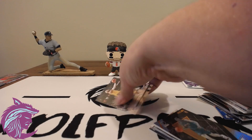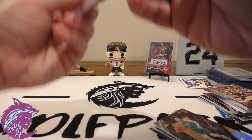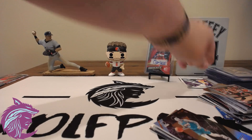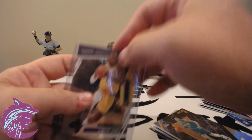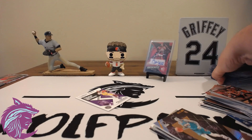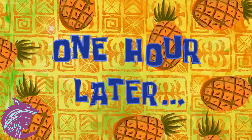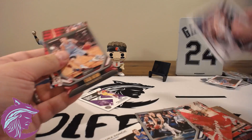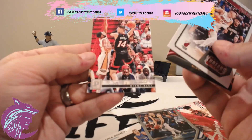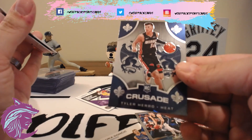This was so fun — it makes me feel like a kid again opening stuff like this. So let's go through some stuff. I'm not going to sleeve up that LeBron Chronicles — Chronicles base is some of the weakest looking base cards I've ever seen. Alright, let's go through some stuff. Of Tyler Hero — got a couple Tyler Heroes: Threads, Playbook, Panini. My favorite Hero is Crusade — Crusade is definitely in the top three of my favorite sets.